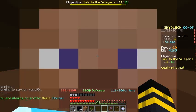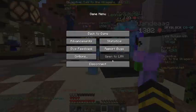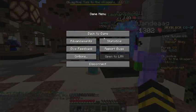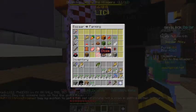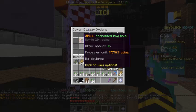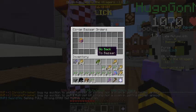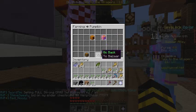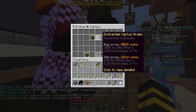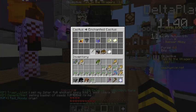Where's the bazaar? I'm going to head over there. I've already placed sell orders for the enchanted hay bales but they haven't been bought yet. I'm going to sell the enchanted cactus greens now. Enchanted pumpkins do go for a lot too. Let me check how much enchanted cactus goes for — I'm not sure of the price.